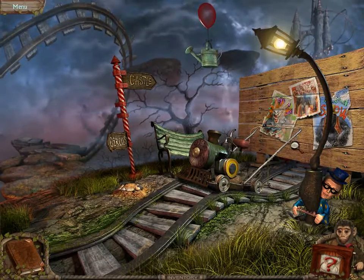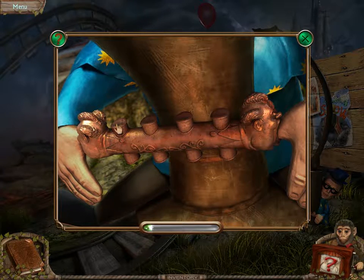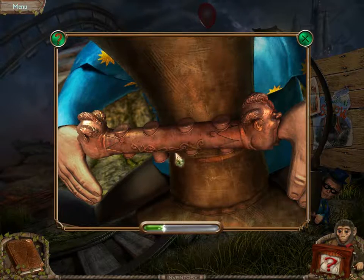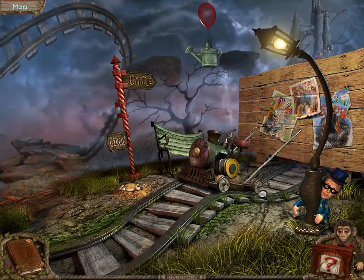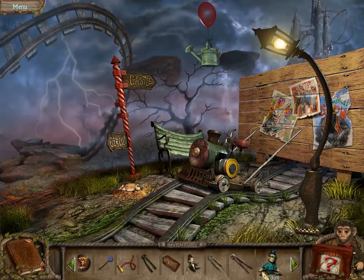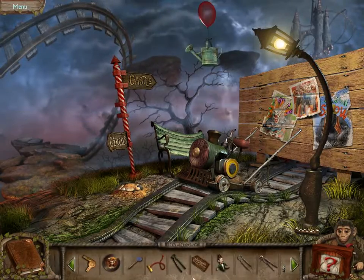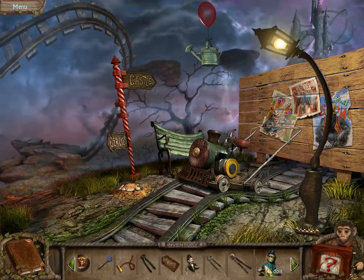Deeper into the rabbit hole. To free this doll's fingers, I need to press the buttons in the correct order. If I make a mistake, the buttons will return to their original positions. There we go. I have another doll. This one looks like a magician and this one looks like a police officer.